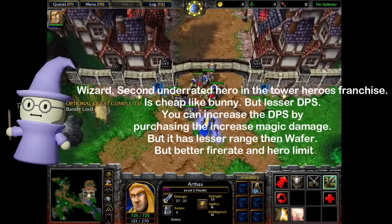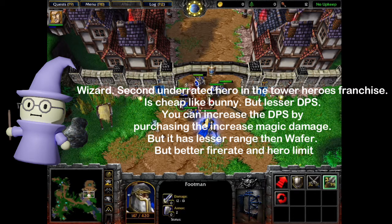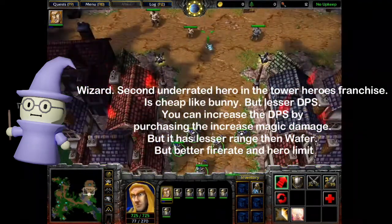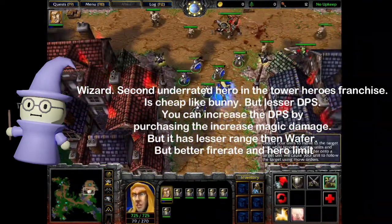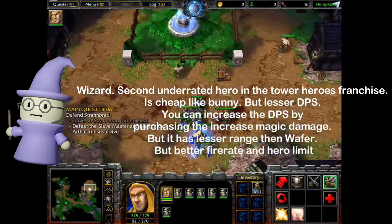Wizard — the second most underrated hero in the Tower Heroes franchise. It's cheap like Bunny, but with lesser DPS. You can increase the DPS by purchasing increased magic damage, but it has lesser range than Wafer, and better fire rate and hero limit.